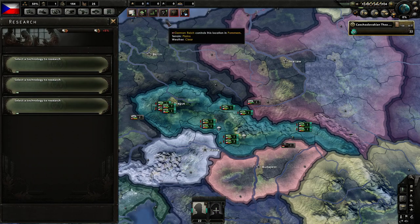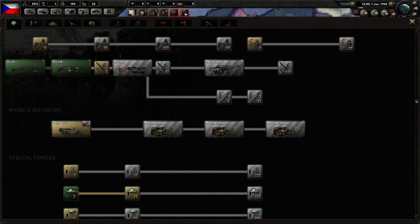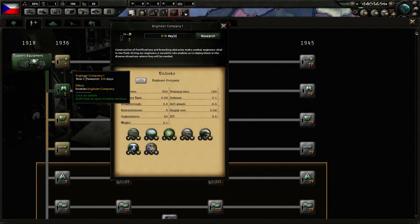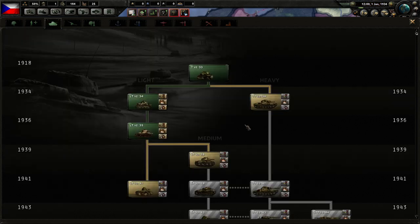Let's take a look at our research before we go to the main course, which are national focuses. Nothing too crazy here, but we do have access to mountain infantry, which is important since we are going to fight in the mountains — that's our whole deal about the Sudetenland. However, we do not have access to engineers, which is a problem, because we are going to be defending and it would be nice to be able to entrench properly. We do actually have up-to-date tanks, which is very historically correct, because Czechoslovakia was known to be punching above its weight in terms of industry and armament production.